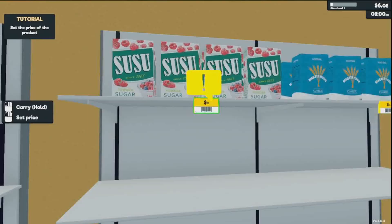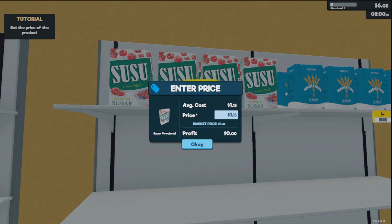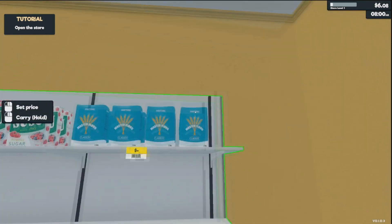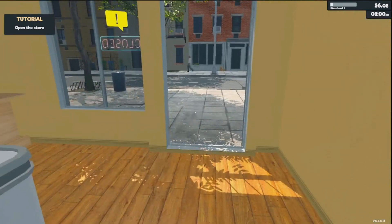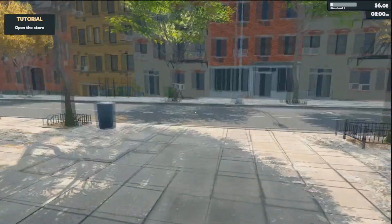Now we have to set all the prices. Our average cost for powdered sugar is $1.15 and you can see the market price down there. I always go a little bit below market price, so we'll do $4.60 — that gives us a profit of $3.45. We now have prices set on all four types of items we have to offer.